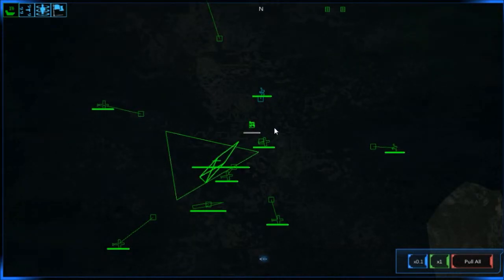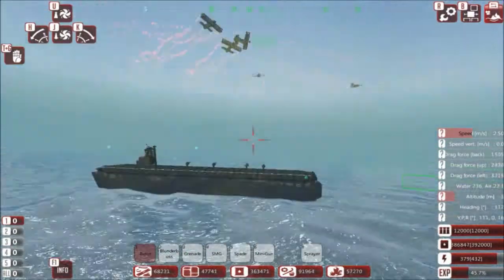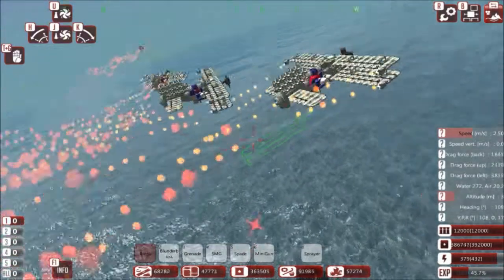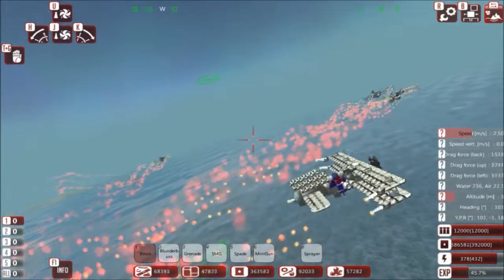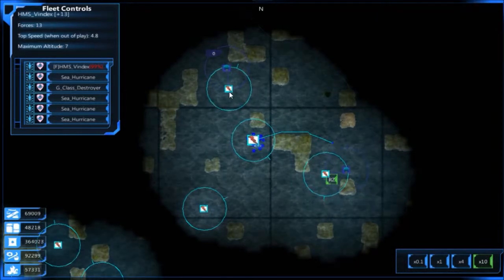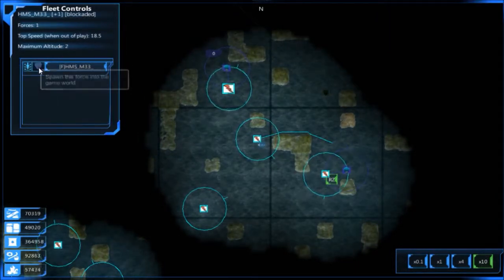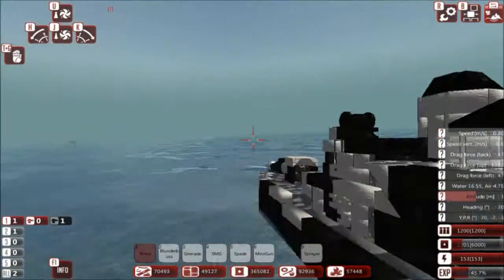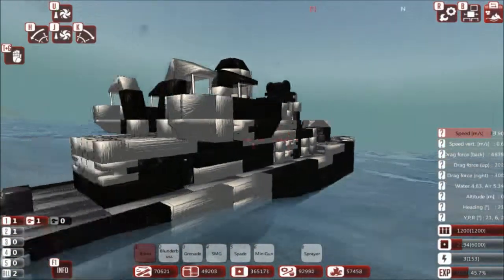I'm just going to pause it while all this comes together. Ok, we're back now and it looks pretty good - they're all about crashing into one another. But here are all my torpedo bombers, all prepped and ready. I'm going to pull them all out of combat now before they wreck one another. But before we go, let's see the M33 now taking on a group of Vanguards.